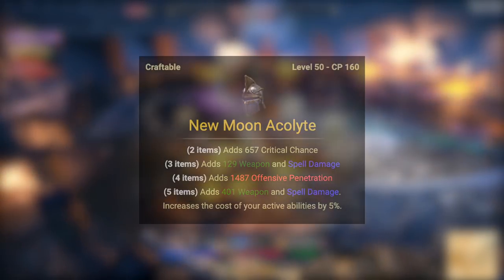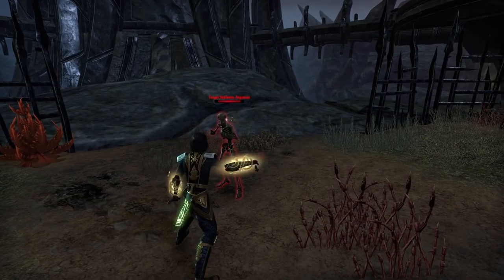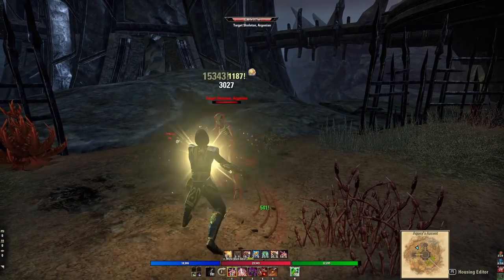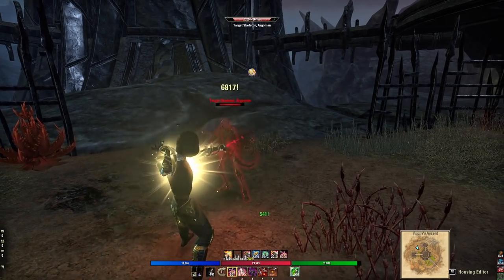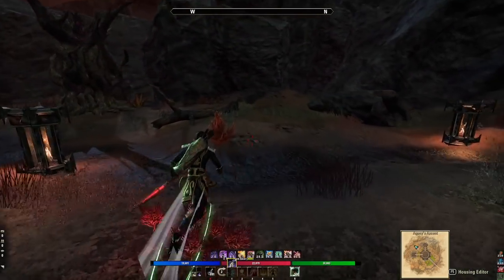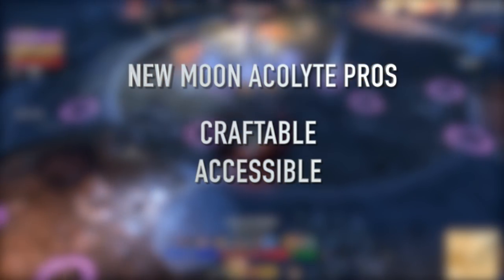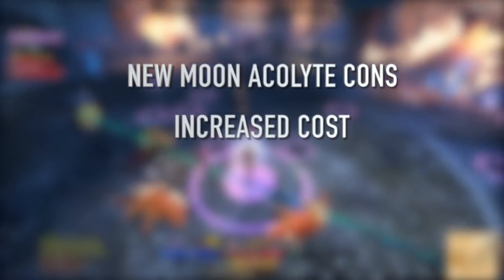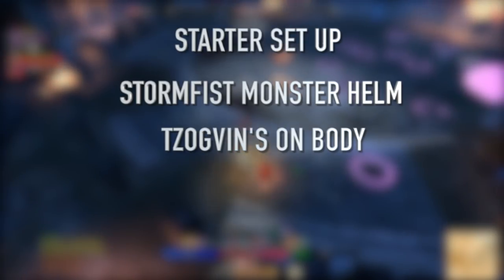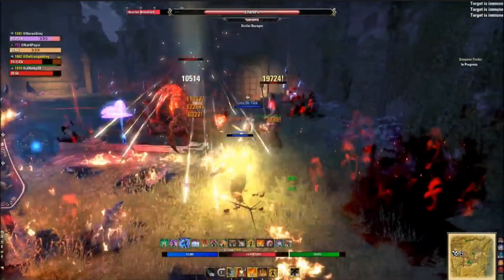Two alternatives for folks who don't run dungeons are Briarheart from Wrothgar overland and New Moon Acolyte, a nine-trait craftable from Southern Elsweyr. Briarheart's five-piece gives healing when you critically strike, ideal for melee survivability, and grants 450 weapon damage for 10 seconds, though with a 15-second cooldown. You can farm it right away or buy it cheap on traders; there's even a quest to obtain the dagger. New Moon Acolyte is craftable with nine traits and hits hard, though it has increased ability costs. A great starter setup is Storm Fist, Togvin's on the body, and Briarheart on front bars.